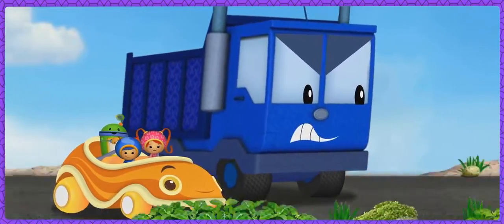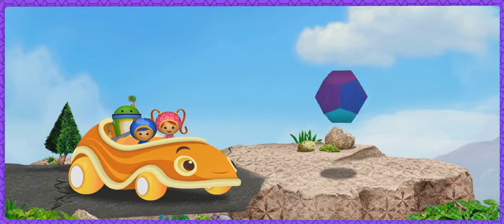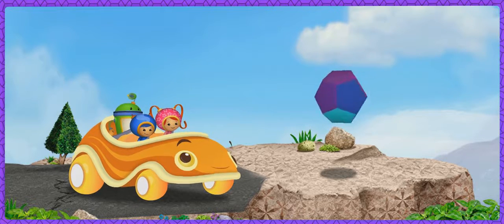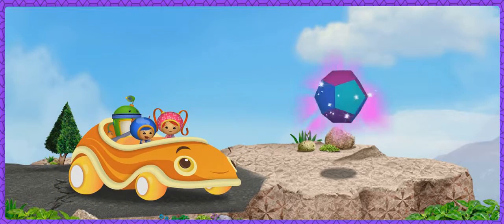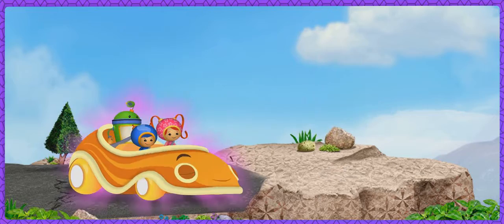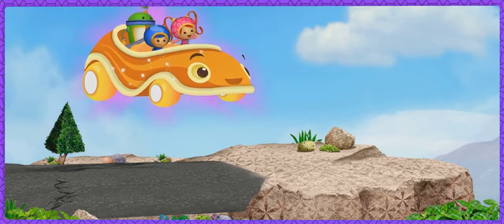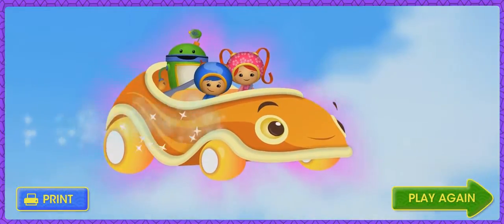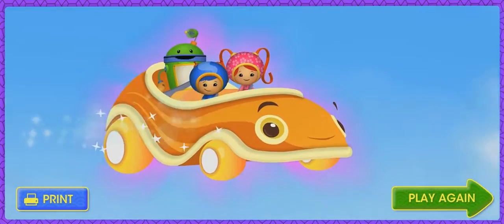We're almost there! Woohoo! We're ahead of the Dump Truck! We made it to the top of Shape Mountain! Look! It's the dodecahedron! Give it your magic stars, Umikar! Shape-tacular! Quick, Umikar! It's working! Umikar's flying! You're flying, Umikar! Umi Friend! With your help, Umikar won the race, got the dodecahedron, and was able to fly! Thanks, Umi Friend!